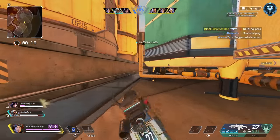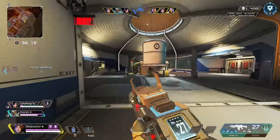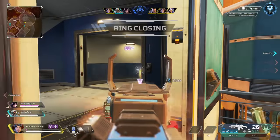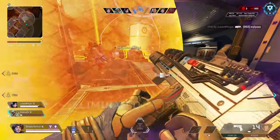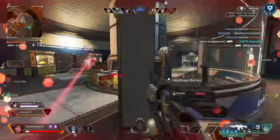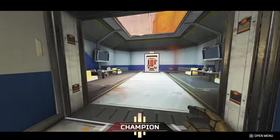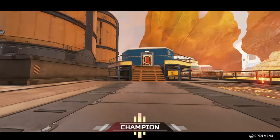Using the Hemlock at this range is not the way forward. He has a Mastiff - this is not ideal. The teammate clutches up with the L-Star - let's go! That is the way you want your first game to go, a clean sweep. Not the cleanest from me, but just to win with this loadout is enough for me - I'm very happy with that result.